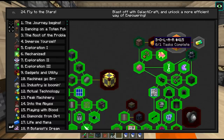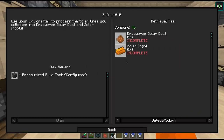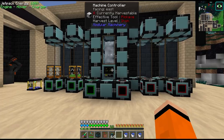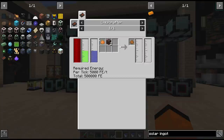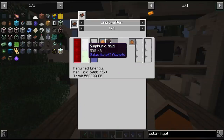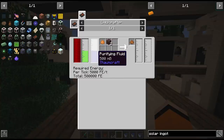Our next steps are to use some of our solar ore from Venus and craft it into solar ingots — however this is not just a simple smelting recipe. We have to use our liquid crafter. Before we do the solar ingot recipe we have to first empower the solar dust, which is where the volcanic rock comes in. We have to mix that with solar dust which we get from the ore, and combine it with two fluids: sulfuric acid which we found in the dungeon, and purifying fluid from Thaumcraft.